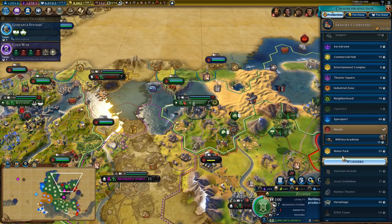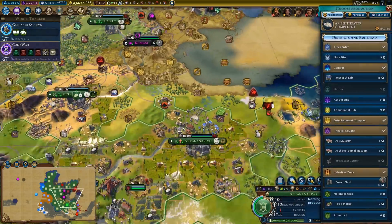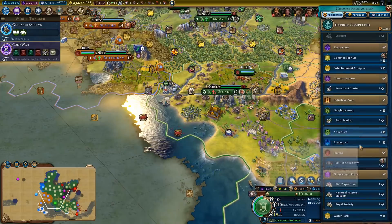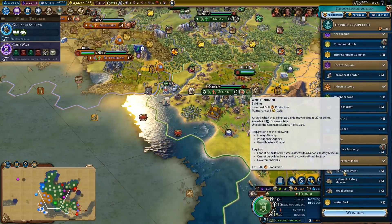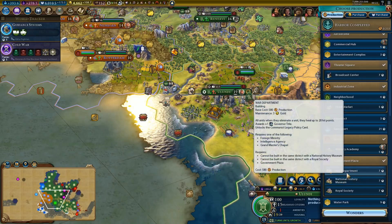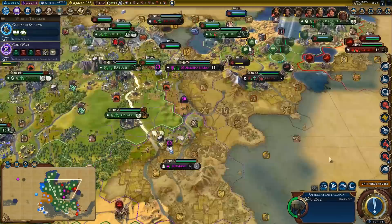Aerodrome — eight turns, that's a little bit too long, especially since we'll need more than just an aerodrome to be able to airlift from this city. Not worth waiting for that. Olondi — oh yeah, we still need one more government plaza building. Not sure if I'm actually going to bother with that. Four slots for any great work — I might just get that one.